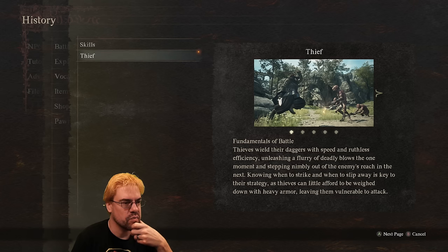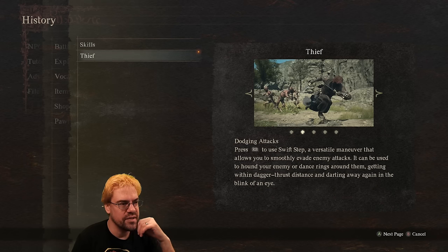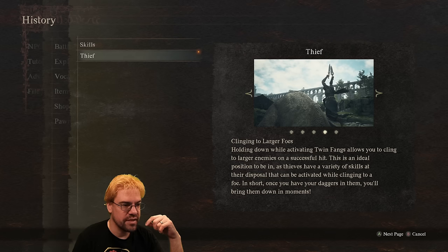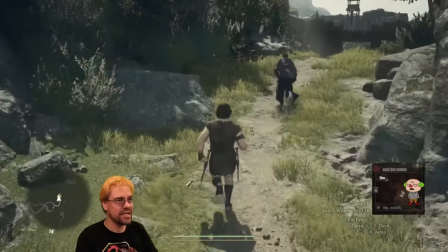These wield their daggers with speed and ruthless efficiency, unleashing a fury of deadly blows one moment and stepping nimbly out of the enemy's reach the next — knowing when to strike and when to slip away is key to their strategy. Thieves can little afford to be weighed down with heavy armor. Dodge with RB — swift step. Holding down while activating Twin Fangs allows you to cling to larger enemies on a successful hit. There's like a lot to this.